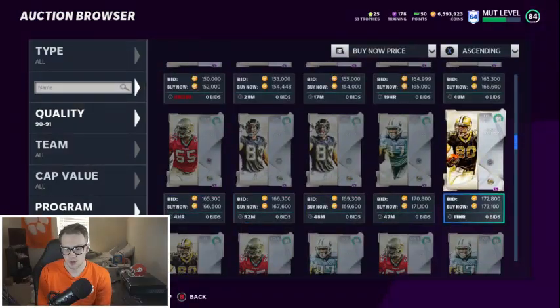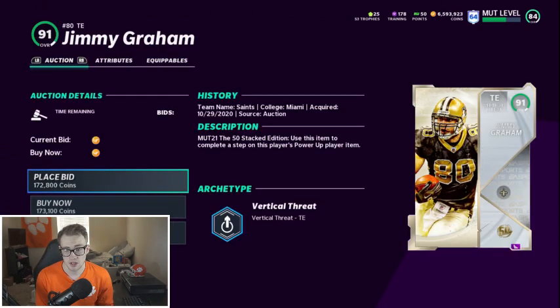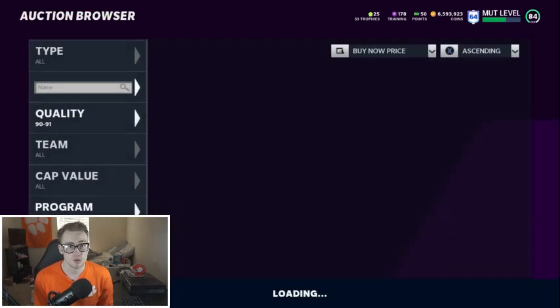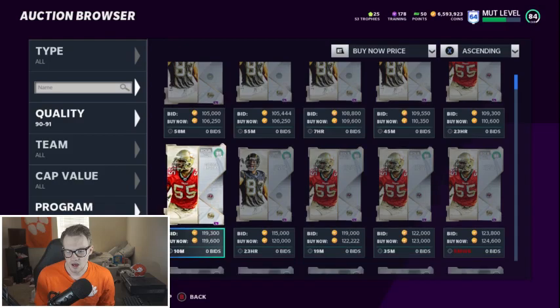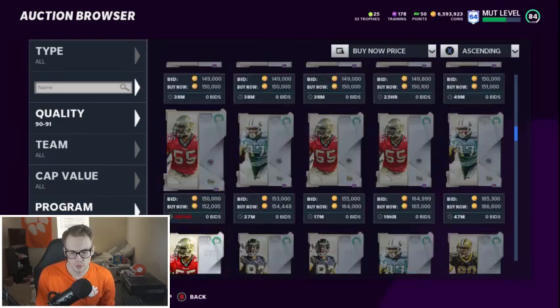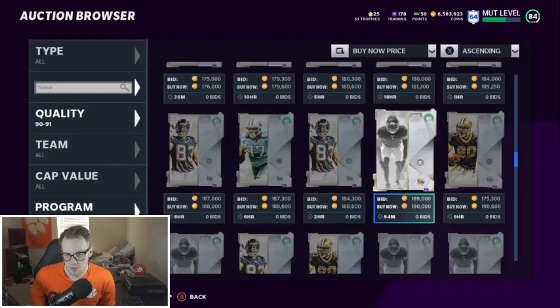Jimmy Graham — do not pick him. He's not a good tight end. He's just too slow at 84 speed. The 6'7" height is nice, and he has solid short route running with some medium route running potential, but he's just not a good tight end — Darren Waller is way better. If you have a Bears, Packers, or Saints theme team, that totally changes who you're picking, but I'd probably recommend not picking Jimmy Graham.